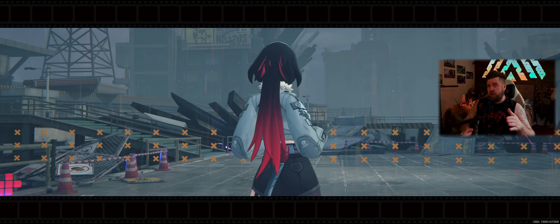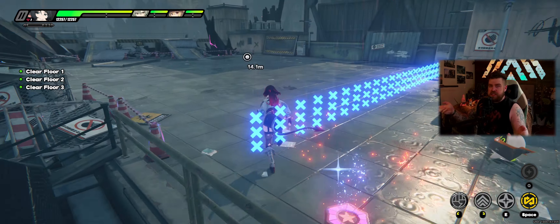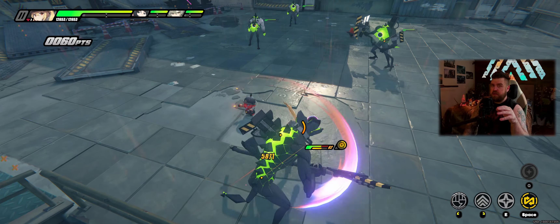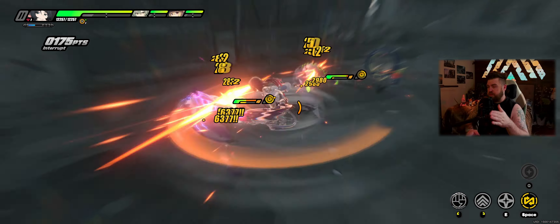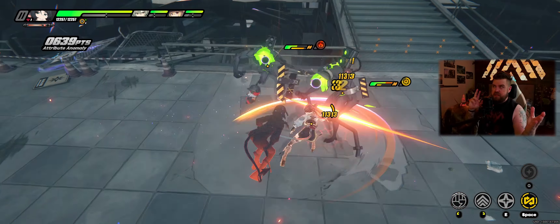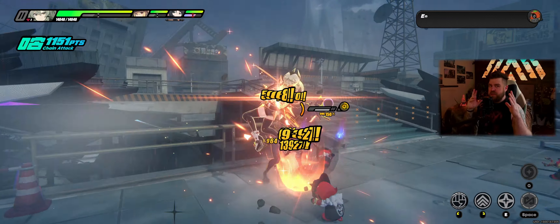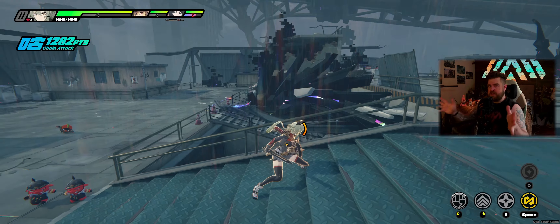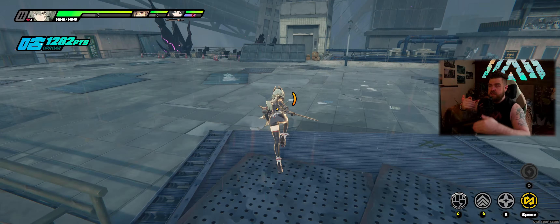I think the developers are very much on the right track with what we got in the Blitz variant of Hollow Zero. Instead of having TVs to jump between stages, you instead kind of walk organically between the stages. I think this is a step in the right direction. I've seen some praise and critique to this. Some people want to go back to the TVs, and some people think the Blitz is good. I think something in between needs to happen.